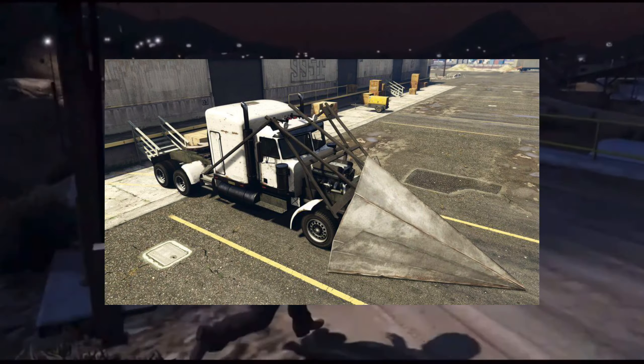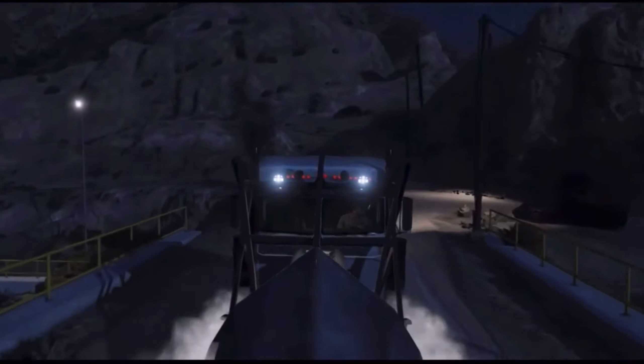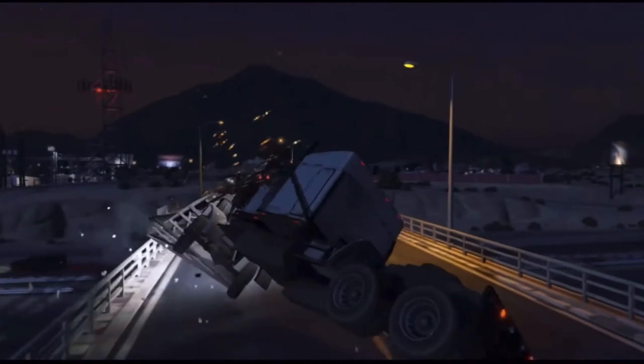Head east of Vinehood to find one of the game's most powerful vehicles, the Phantom Wedge. This vehicle has a metal wedge at the front, enabling it to destroy everything in its path.